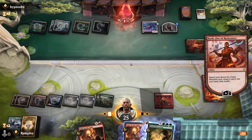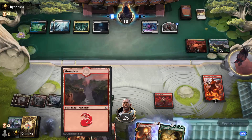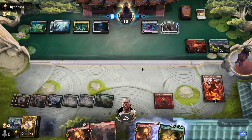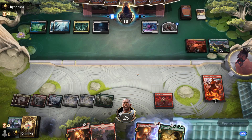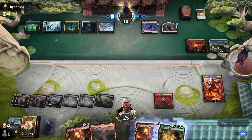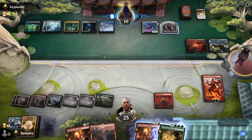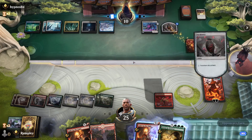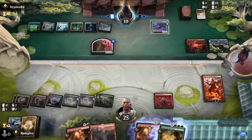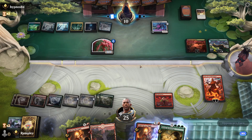Two to them. Get another mountain. We have nine lands — pretty close to Storm the Festival. They can try to pick off our Koth, but then we can try to Light Up the Night the incubate token. I wonder if they have anything for All Will Be One, because that's gonna just continue to deal them damage if they don't. If they tap out again, we'd have a chance to draw something pretty good.